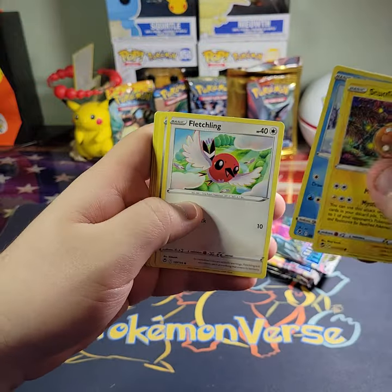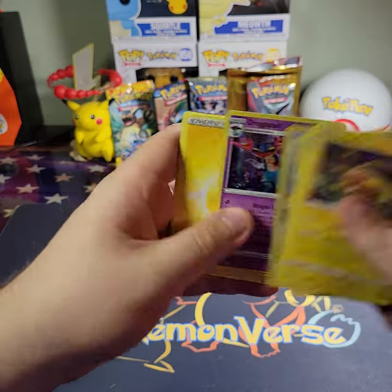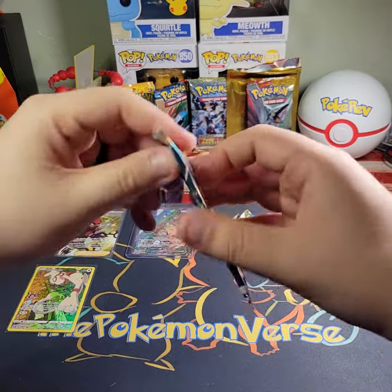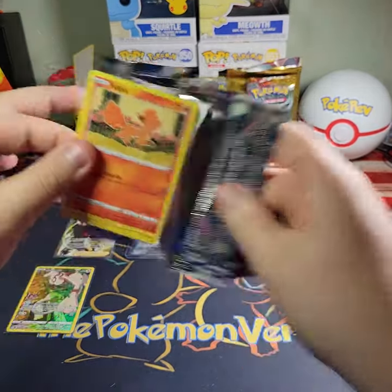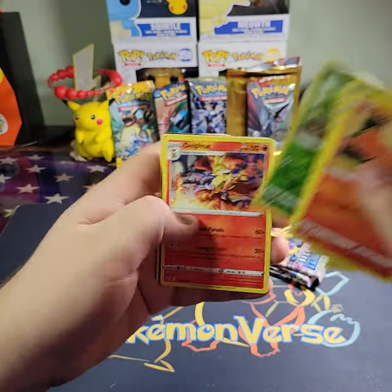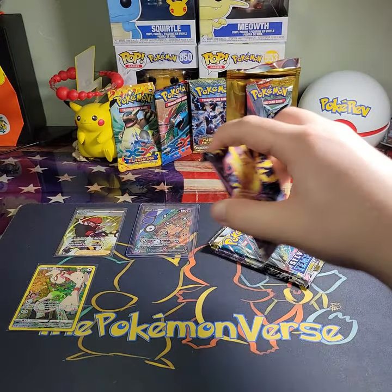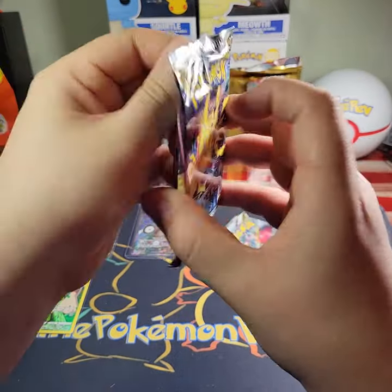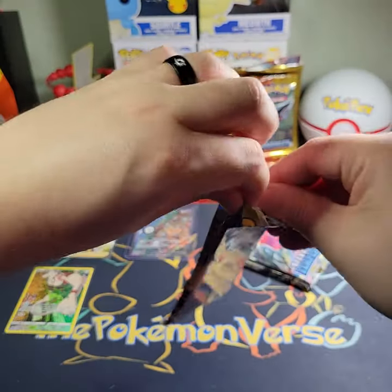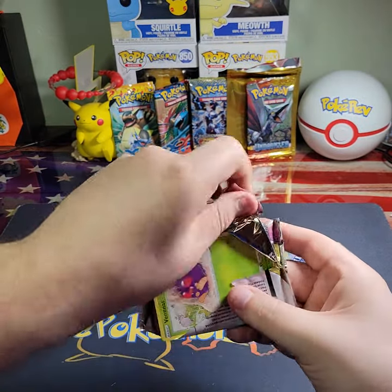Back to the opening — Stunfisk, Snorunt, Fletchling, Phariseed, Smeargle, Ferrothorn, and a Dragapult holo. I really wish I wouldn't have mixed those packs up — was it the sleeve packs, the three-pack, or the build and battle? I don't know, but whatever it was, I am glad to finally have my first alternate art.